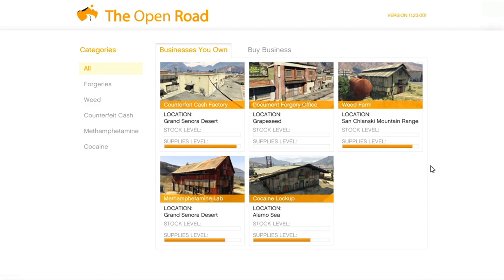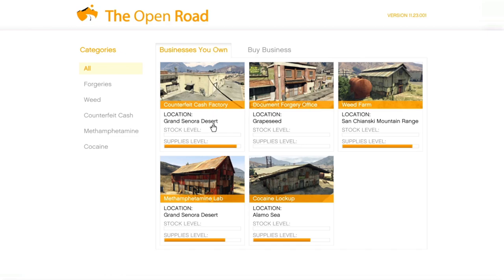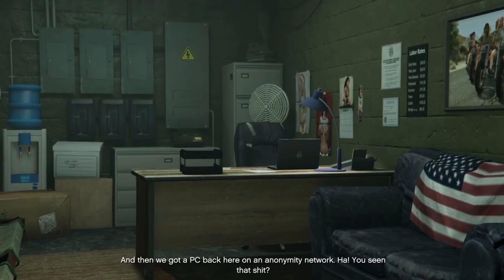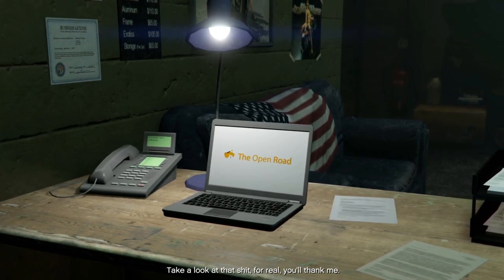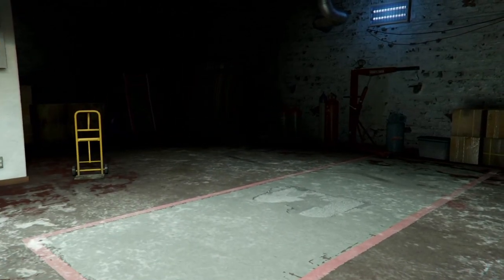The first one you want to buy is the Cocaine business — buy the one located at Alamo Sea. The second one is the Counterfeit Cash Factory located at Grand Senora Desert. The third one is the Weed business located on the San Chianski Mountain Range. The fourth one is Meth, located at Grand Senora Desert. The final MC business you could buy is Document Forgery, however I don't recommend it as it is not really worth it — but if you really want it, buy the one located at Grapeseed. Remember to buy the staff and equipment upgrades for each MC business before you buy the next one, and buy supplies while you do other activities. You need to resupply each business every 2.5 hours, same as the bunker.